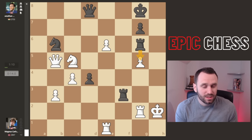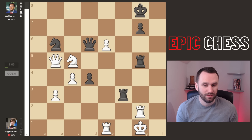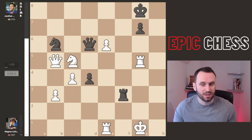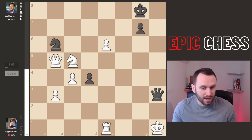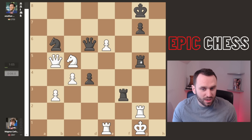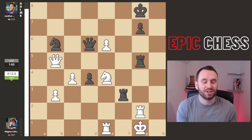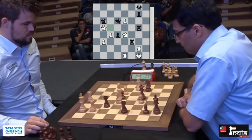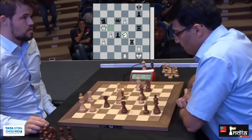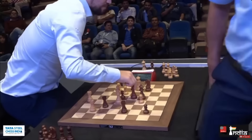Vishy inverts the order — checks first. And astonishingly, it's a huge blunder. After King G1, he takes on G5 — that's his point. If you take, then you check, the rooks come off, the queen invades, and this is a perpetual — the game would be a draw. But Magnus doesn't take the rook. He finds the stunning move of Knight to E4. Here's Sagar Shah going nuts: 'What a move by Magnus Carlsen!' Vishy has 37 seconds to figure out what to do, but he is left clueless. There's absolutely no move — he resigns the game.